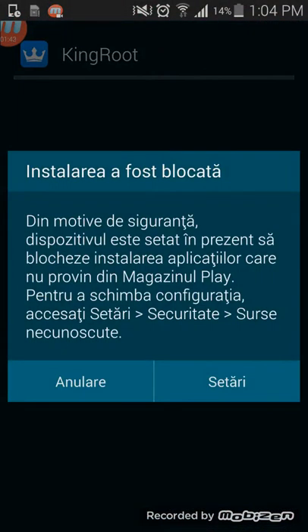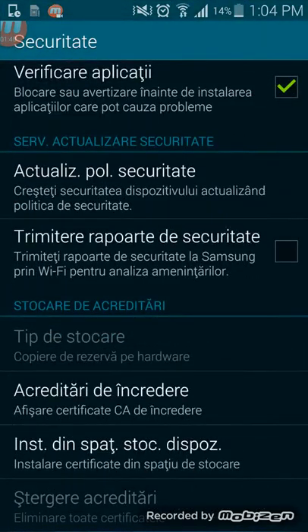Right, that's downloaded. Click on there. Then you want to go to settings and allow it to download.